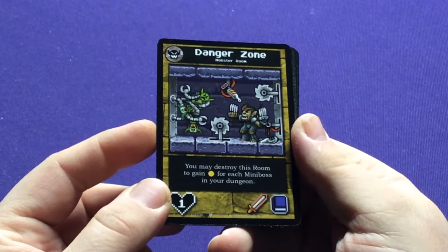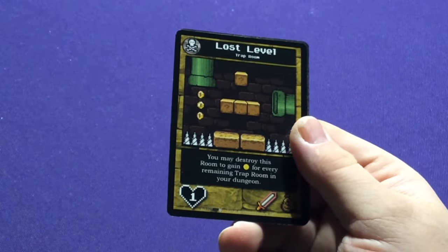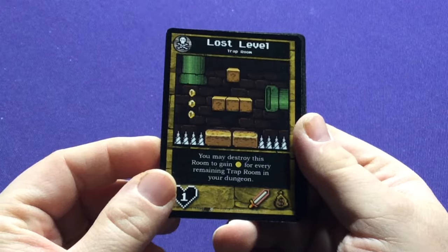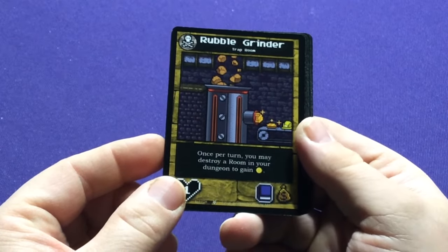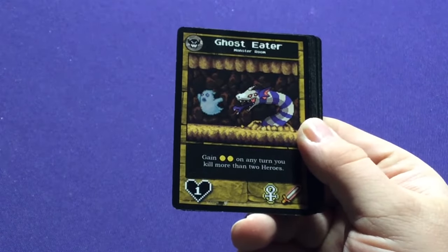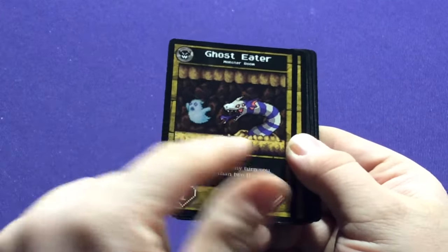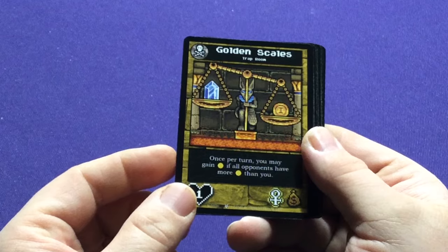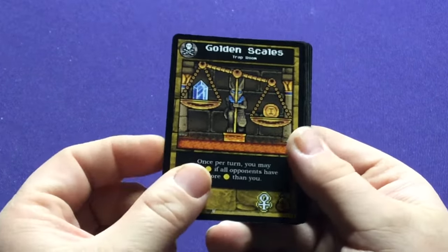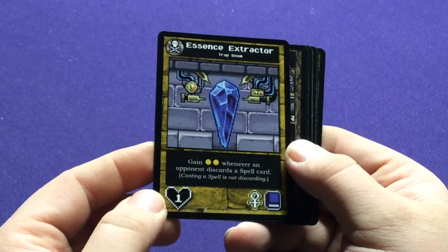There are a lot of minibosses in this one. Here are Universal Rooms: the Danger Zone — you may destroy this room to gain money for each miniboss in your dungeon. The Rumble Grinder — once per turn, you may destroy a room in your dungeon to gain one coin. The Ghost Beater — gain two money on any turn you kill more than two heroes, like a Pac-Man type reference but also kind of a Beetlejuice Sandworm. Golden Scales — once per turn, you may gain one money if all your opponents have more money than you. The Essence Extractor — gain two money when your opponent discards a spell card; casting a spell does not count as discarding.